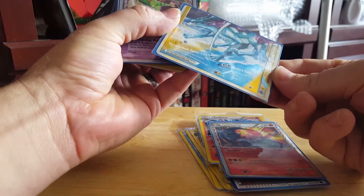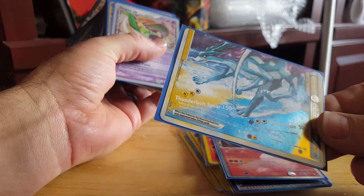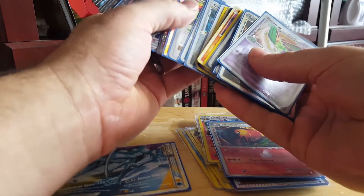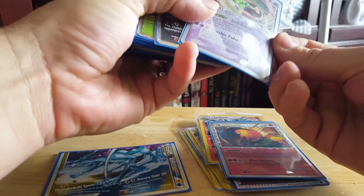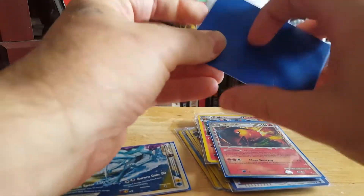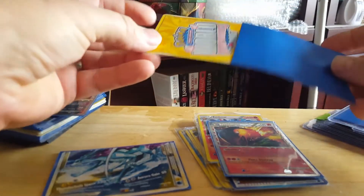Typhlosion. This is a Raikou and Suicune Legend card — it's one of those half cards. I've got another one but I don't think it's the same as this one. Sorry, you guys get a sneak peek on everything. Flygon — this one is from the World Championship set.